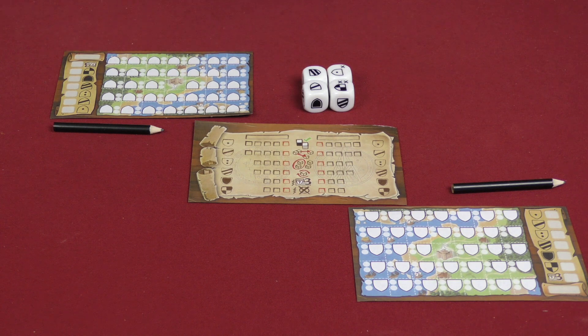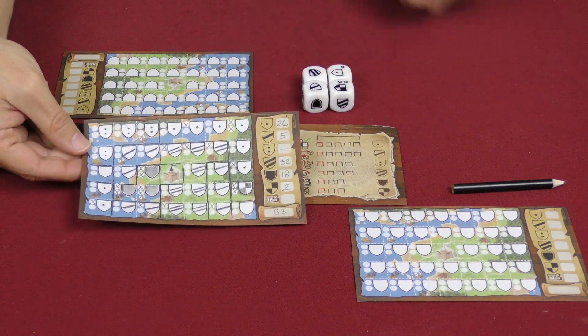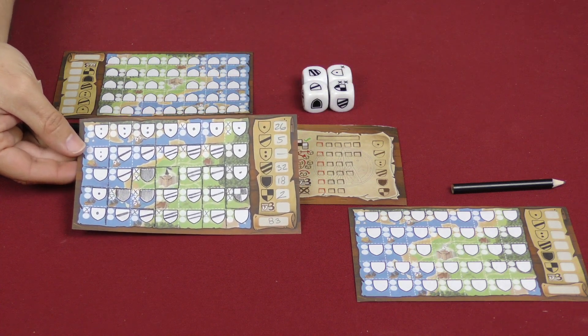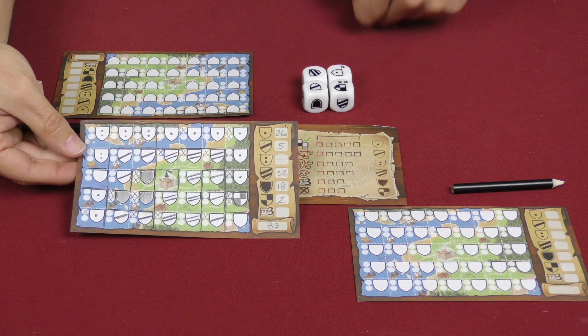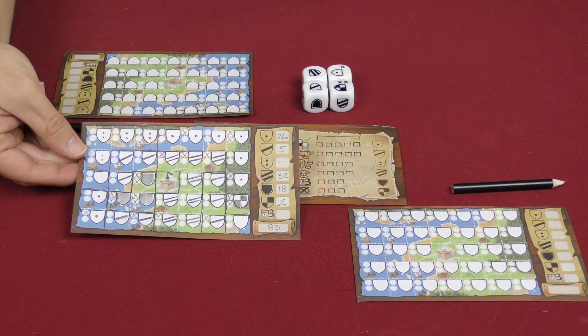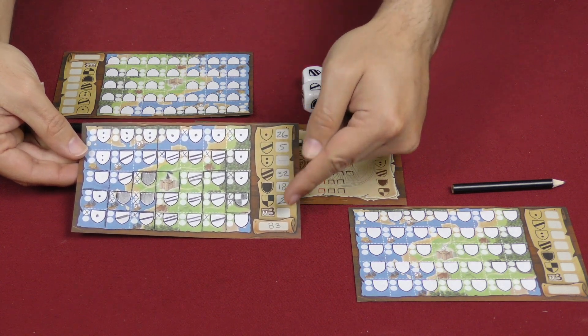I'm going to go ahead and show you what a completed one looks like, and then I'll sort of explain to you how I got to this point in the game. As you can see here, everything is going to get one of the various shapes written onto it, or most of the spaces might, and then you'll score them over here.